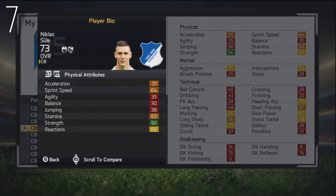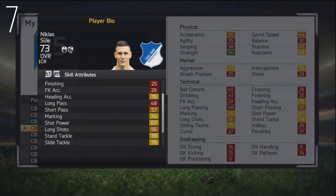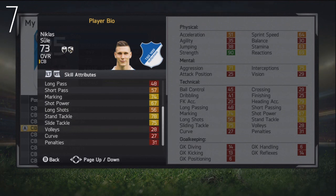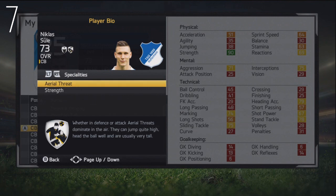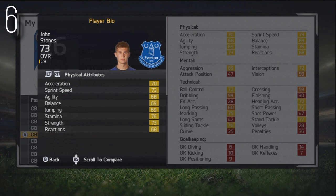Moving on to number 7, we've got Nikola Sula — another player with 83 potential. I suppose he's the bog-standard centre-back, really quite slow: 64 sprint speed, 51 acceleration, but 90 strength. He's got two specialities — aerial threat and strength. Less said about his speed the better, but that will improve quite drastically seeing as he's only 18 years of age. 73 stat when the game starts, 83 potential, with pretty decent defensive stats — 78 stand tackle, 75 sliding tackle. He's German, from the Bundesliga team Hoffenheim.